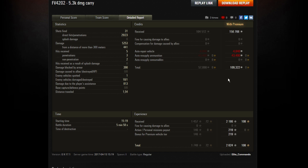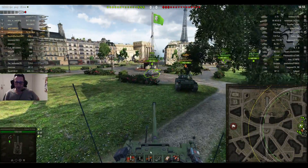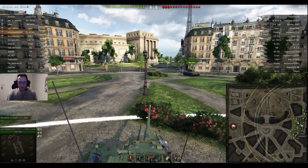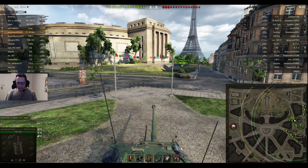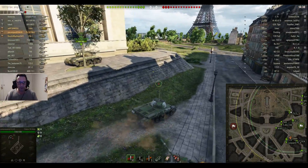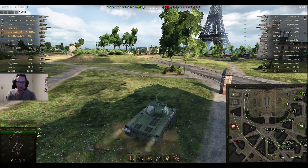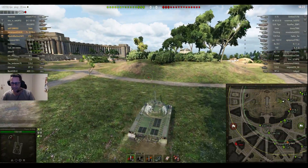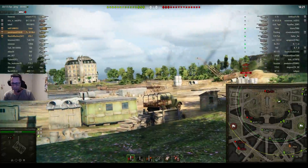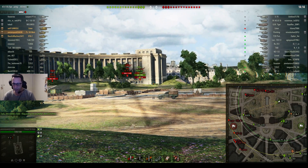Now we have a look at the second game in this double shot of Tier 8 Premium Medium Tank action. This one features Panzer Quack from CalmClan in his Mutz - the Panzer 58 Mutz German Premium Medium Tank on the Paris map. It's platooned up with Cy-91 from AkuClan in the STA-1, the trusty old Japanese medium tank. Enemy artillery has already been spotted by the AMX-12T.